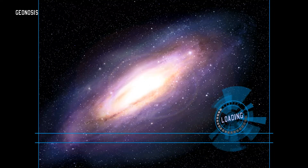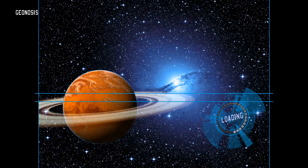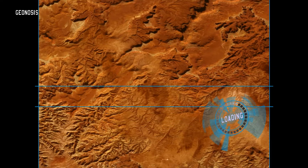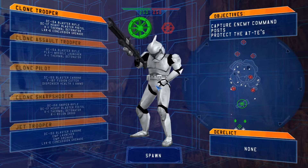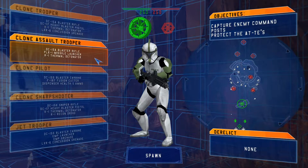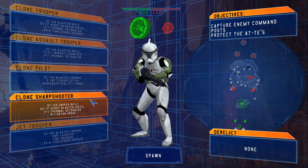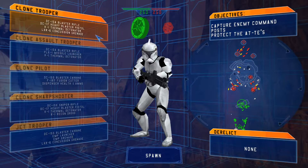Alright, run on over to the ringed planet of Geonosis, to the outbreak of the Clone Wars. 'My first day as a member of the 501st — it was hot, stinking chaotic.' We got a Clone Trooper, Clone Assault Trooper, Clone Pilots, Clone Sharpshooter, and the Jet Trooper for the Republic roster.